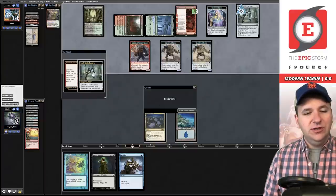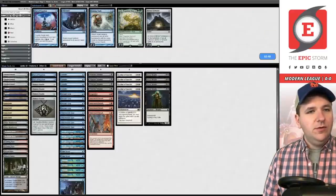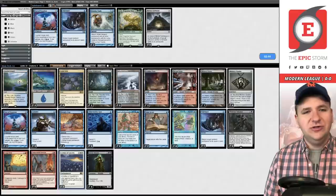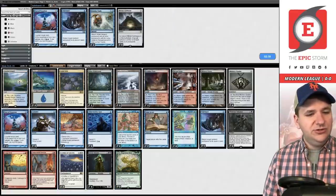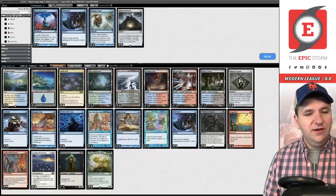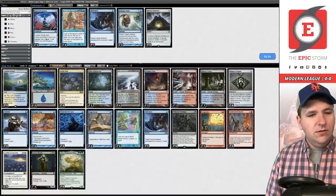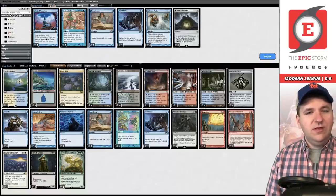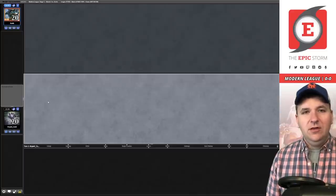We got 25% of the way through our deck but we just didn't have it. Now they'll activate their Saga — incoming Spell Bomb. Soul Guide Lantern works too. We missed our window of opportunity. We definitely want Ley Lines in the board — we were highly impacted by their discard interaction. We'll board out the Pact of Negations, board out Sleight of Hand, and board out one Tome Scour.